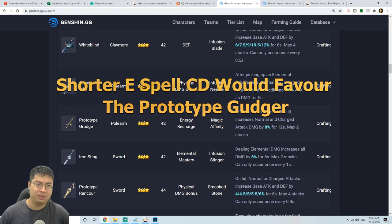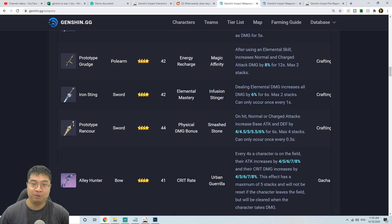For the one-handed sword, there's a clear winner for me — the Prototype Rancour — with base attack and base defense. A lot of one-hand sword characters scale off base attack. If you're here to support or cast elemental skills, that's more the catalyst user's role. So the Prototype Rancour with base attack and defense is by far the best one-handed sword option, and I'll also show those items on my characters.